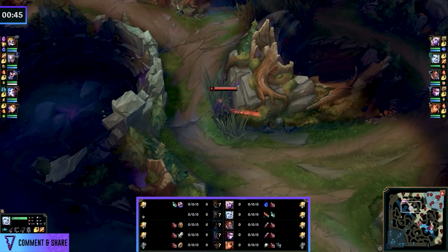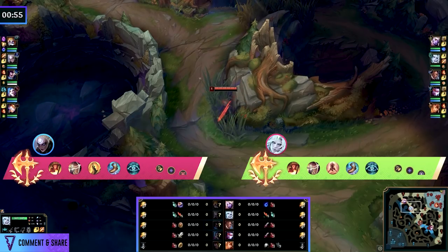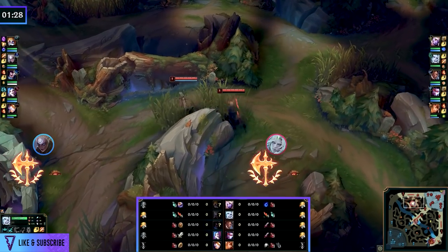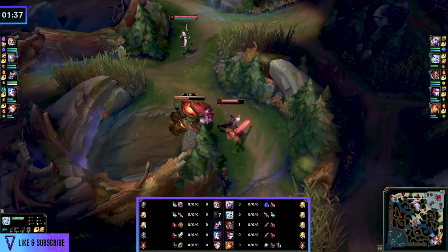On screen we will see the Viego — no enemy jungle perspective for now, we'll get into that in a second. I've covered up the minimap so you won't be able to cheat and see which camps have been taken from the enemy Diana. Runes are on your screen, we know the matchup — it's a Viego versus Diana. It's not going to be a decision making video, but I will post some questions so you can knowledge check yourselves.